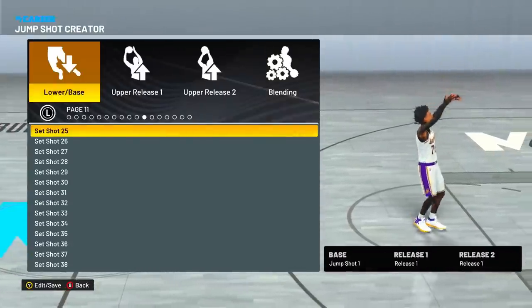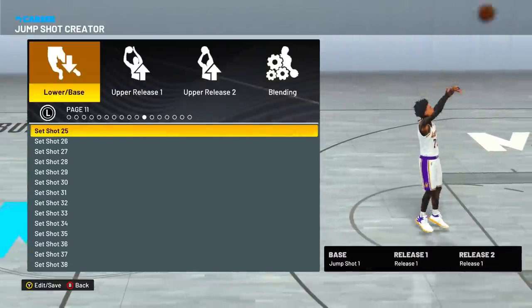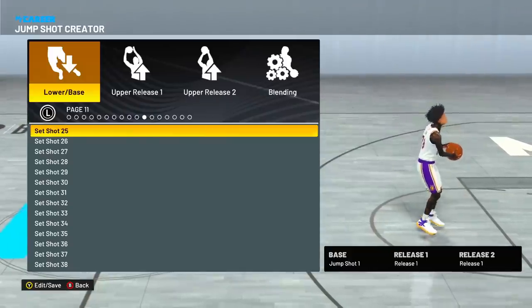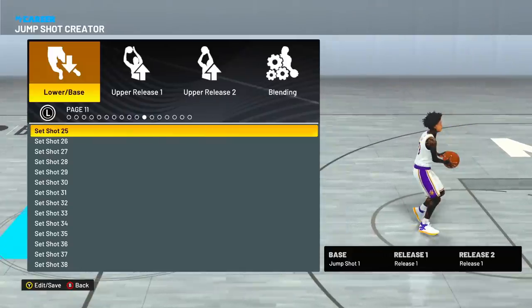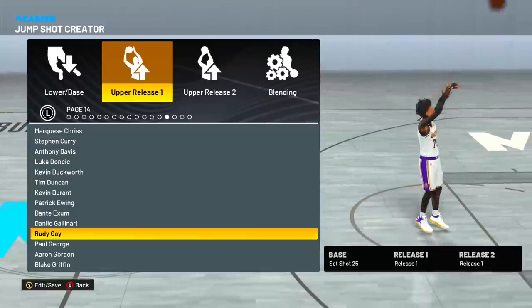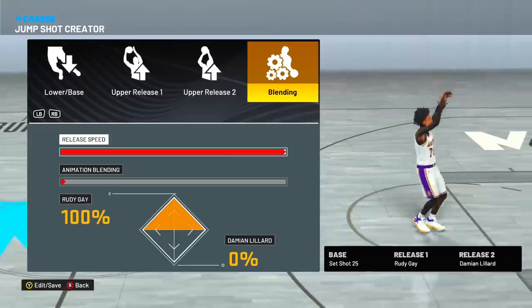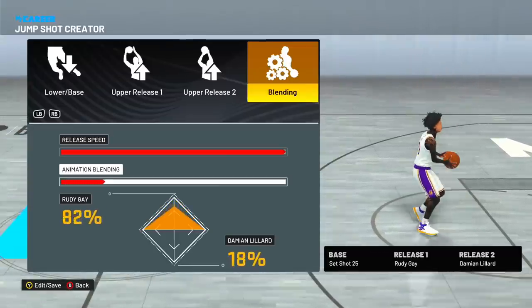For the second jump shot, I also like but don't use as often: set shot 25 base. It also has a very high green window and it's very fast. The base is set shot 25, upper release is Rudy Gay, release two is Damian Lillard, max speed, and animation blending 50-50.